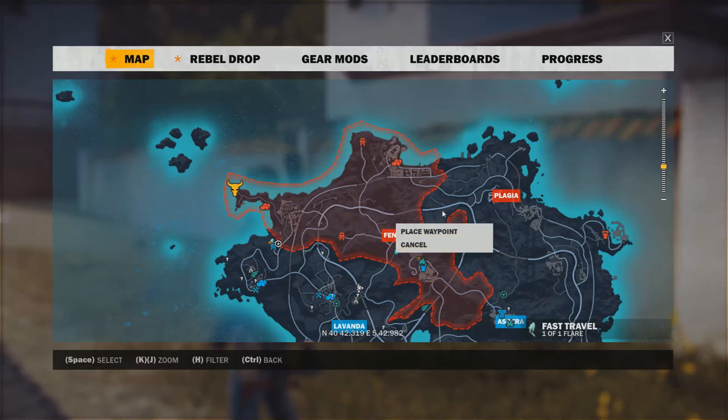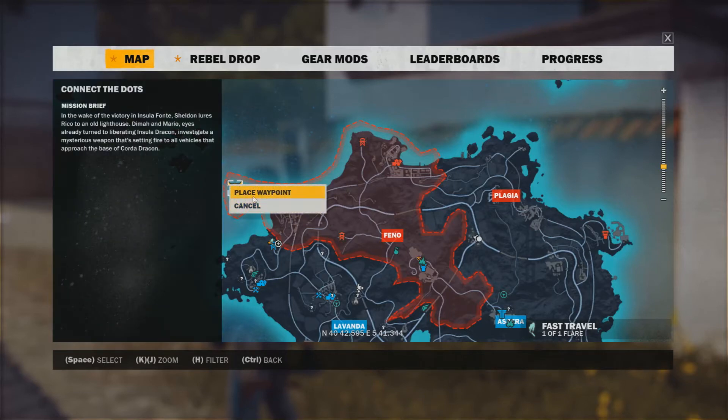After you press the affirmative key on top of the region, you press the button which says 'place waypoint' and that's how simple it is. You can do this to a specific point inside of a region, or you can also do it to where there are missions, which are the yellow symbol.